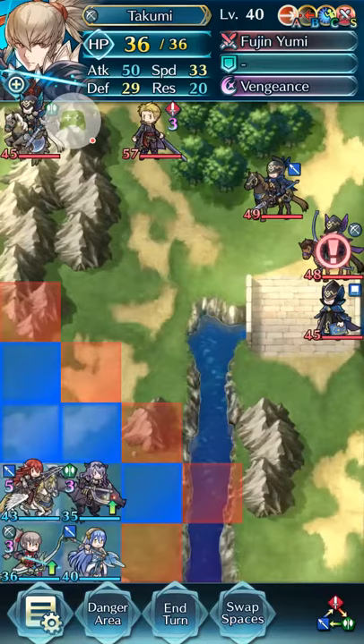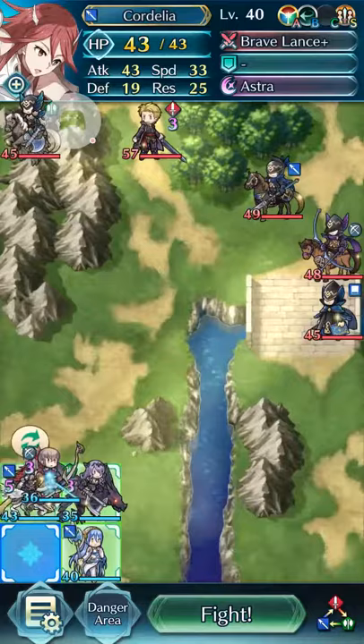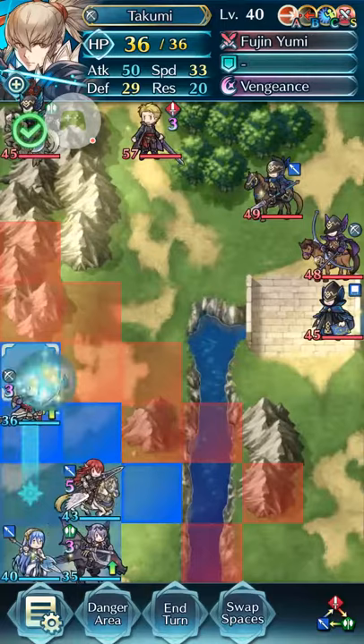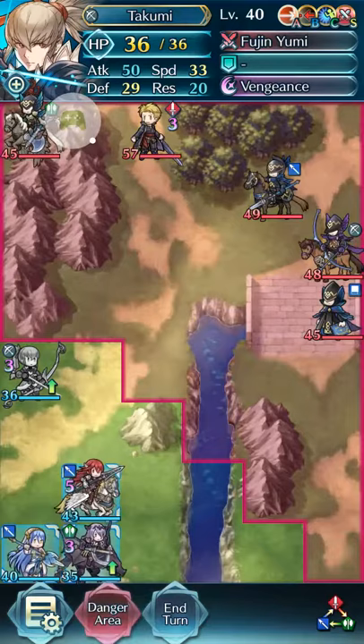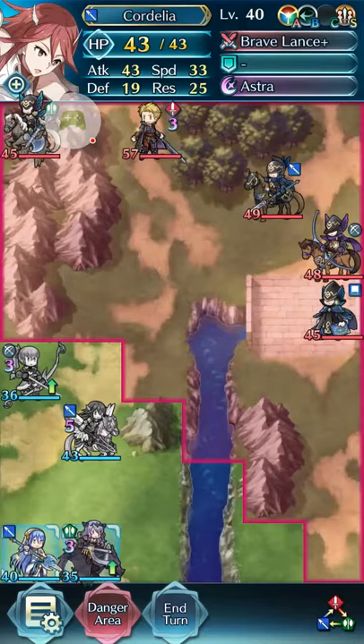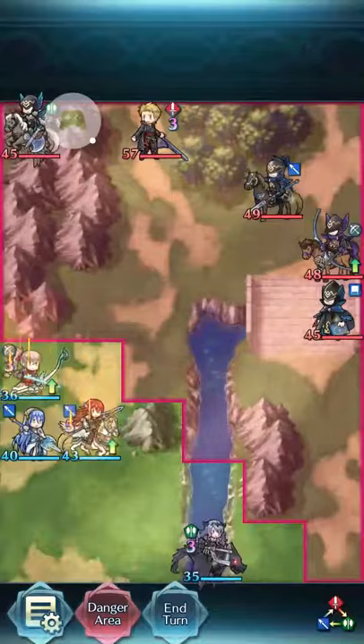Alright, so let's swap them around. We're going to move Takumi up here. Turn on the danger zones. And then we're going to put Cordelia there, with Gamela over, and move Azura up.